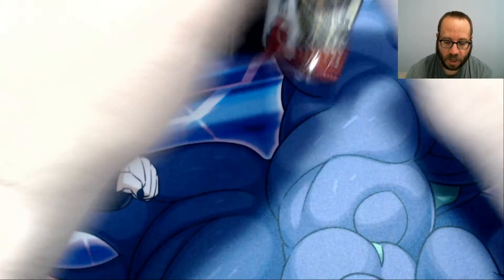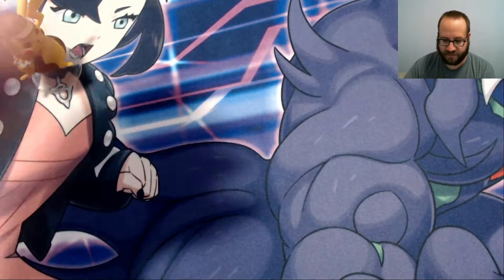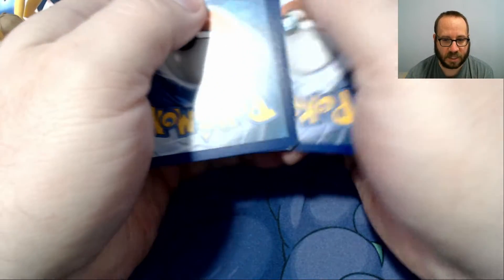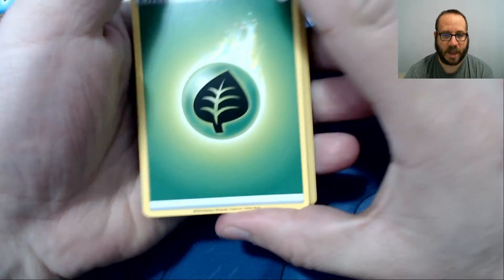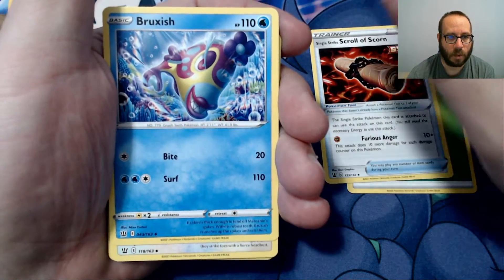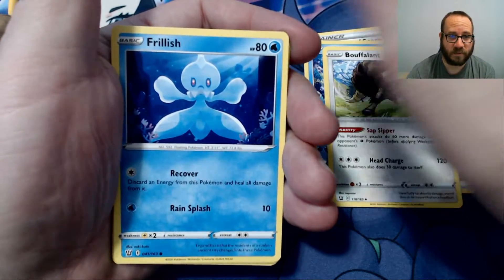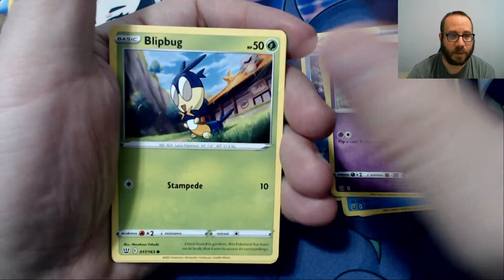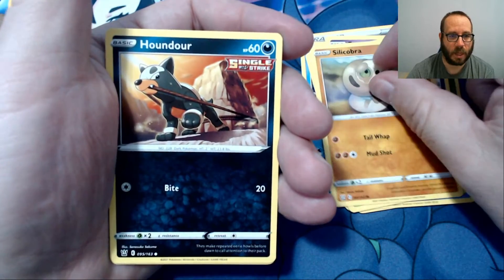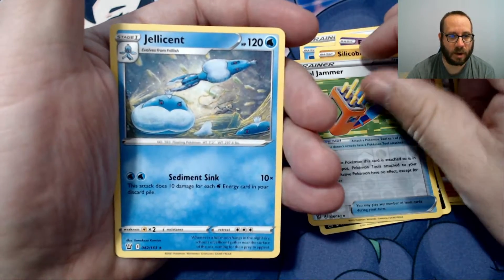Leave a comment in the video of what your favorite Pokemon in this series is. There is a blue Full Art Urshifu VMAX in this set — I really like that card and that's the one I'm hoping to pull. Leaf Energy, The Scroll of Scorn, Bruxish, Buffalant, Frillish, Esper, Blipug, Silicobra, Houndour. Our Reverse Foil is a Tooljammer, and our Rare is a Jellicent.